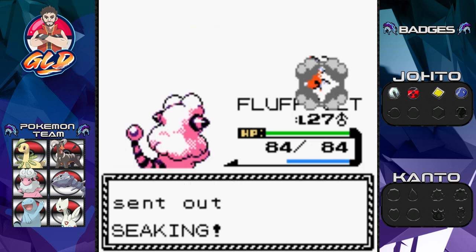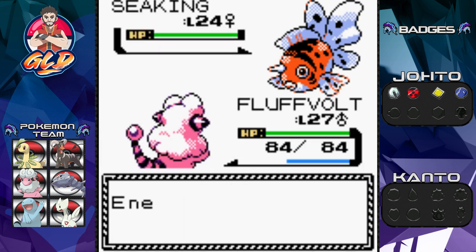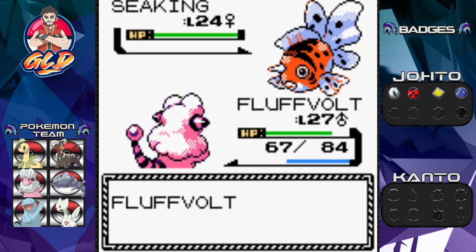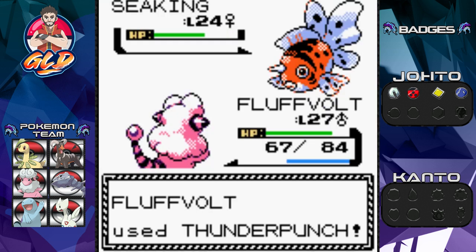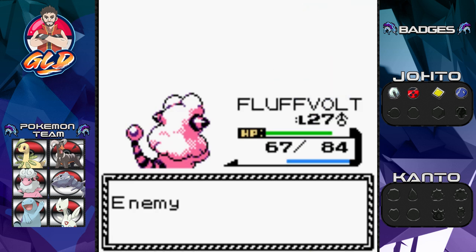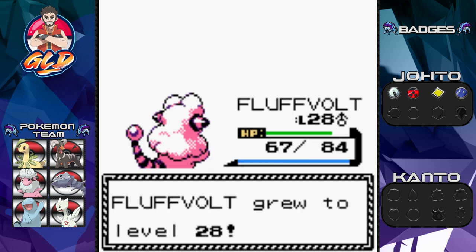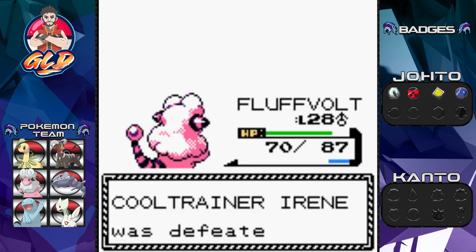Here comes Seaking — bring it on! There's that Horn Attack, and Thunder Punch for the win. Wow, Seaking survived that one. MVP from the last episode was Fluffvolt because it actually helped us capture Nessie. And look at that — level 28! That's always nice, and that is one down.